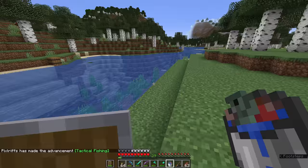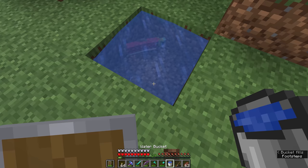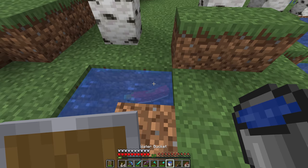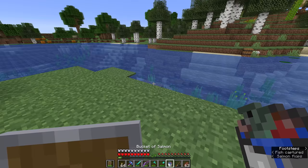If we want to, we can make a little pool over here and we can leave the salmon in it. As we release the bucket of water, the salmon is in there, and even though it's a flowing water source right now, we can turn that into full water sources and we have a small pool containing one salmon. If we were to drain this pool of water and start to collect all of the water sources, the salmon ends up flopping around and will eventually suffocate here on land. So we're going to catch that back in the bucket and put it back in the river.